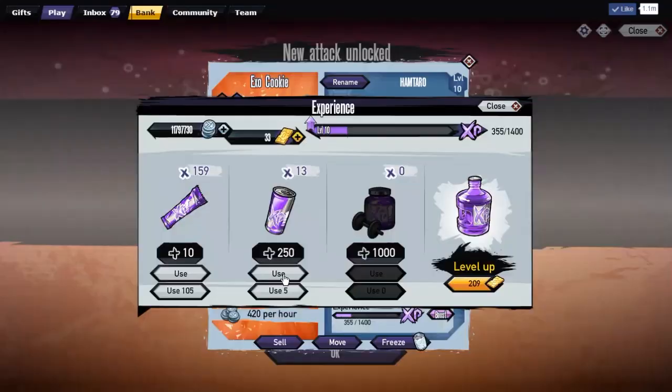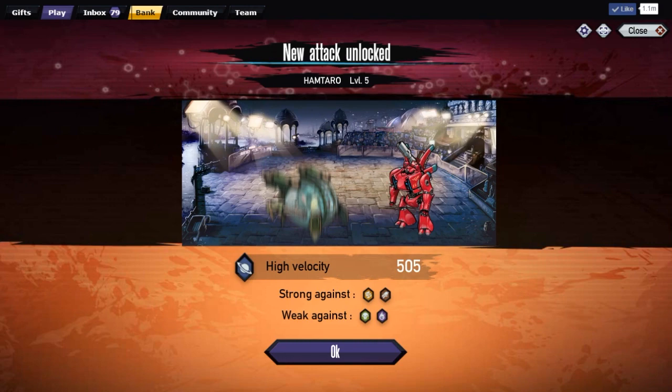Level up, baby! There goes High Velocity activated — that's so cool. And there is Wheels of Destiny.